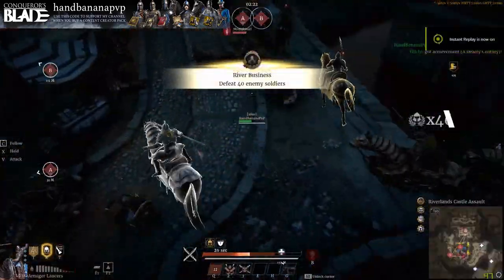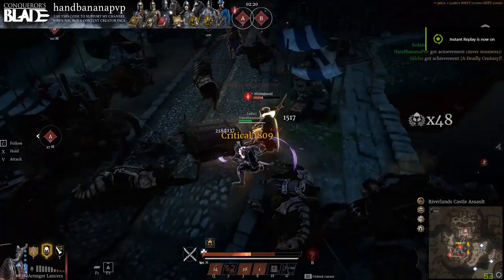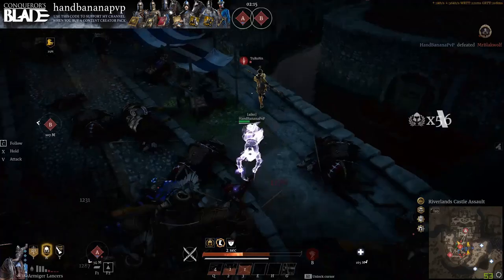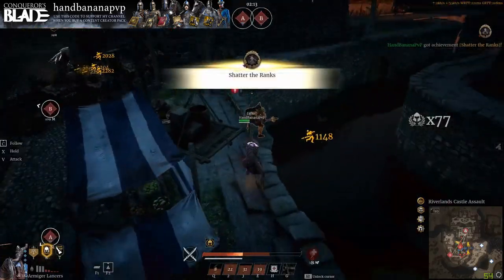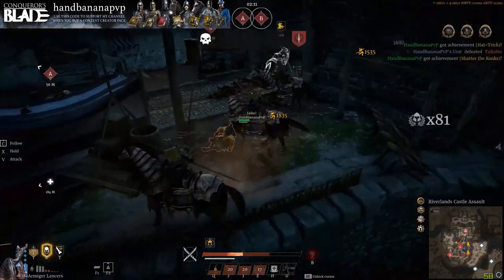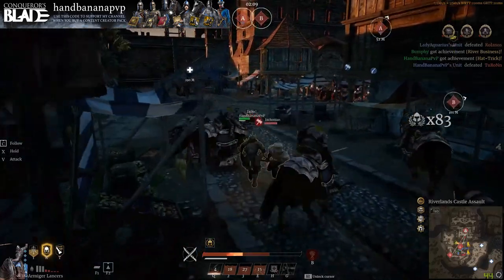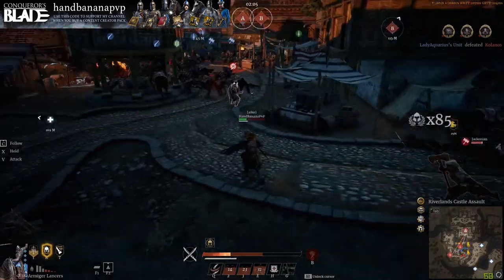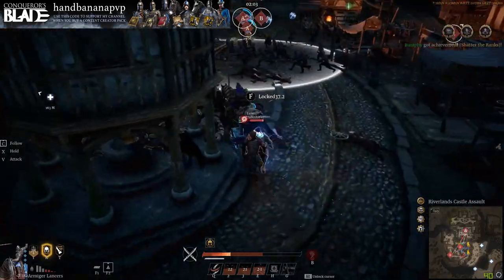Next up, we're attacking on Riverlands using dual blades. There's a guy on a Huacho — we take him out with a stealth attack into the dual blade ulti. Then my buddy Turon tries to kill me, which he has many times, but this time I get the best of him. He's one of my housemates — love you Turon. Then we see a maul — we don't have enough abilities up to take care of him, so we get the hell out of there.